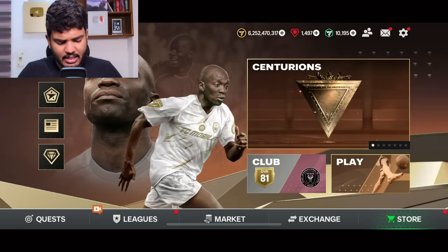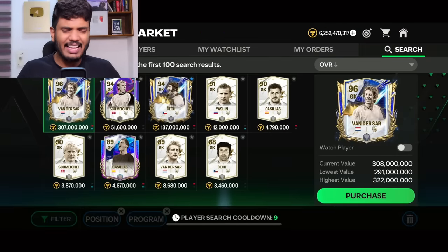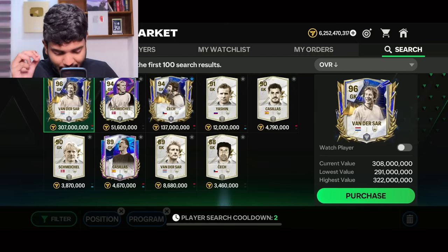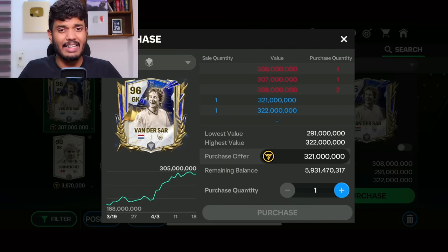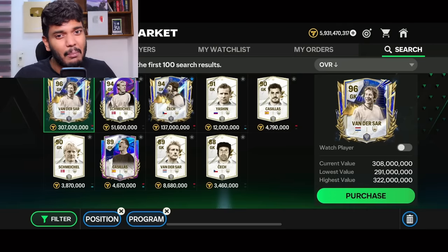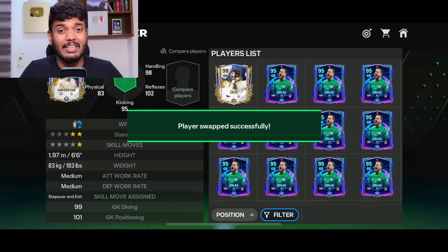We're gonna start with the goalkeeper. Let me show you in the market with the icon program filter. The highest rated goalkeeper is Edwin van der Sar — look at his price, 307 million coins. His max ranked card is 652 million coins, so I'm just gonna get this 96-rated Edwin van der Sar. He's not the highest rated but he's definitely the best goalkeeper by a mile. Welcome to the team, Edwin van der Sar!